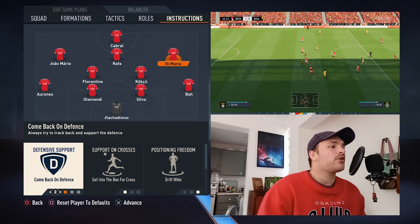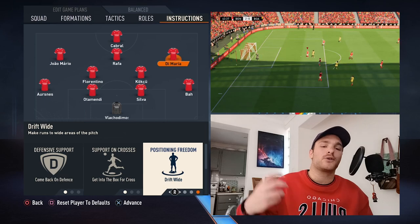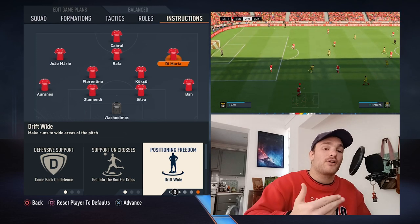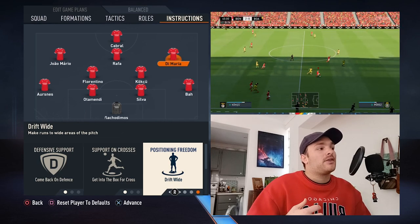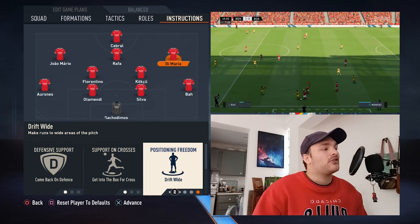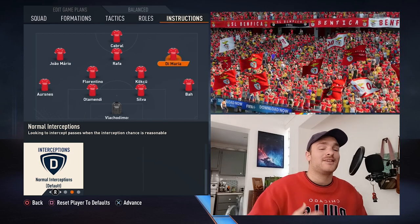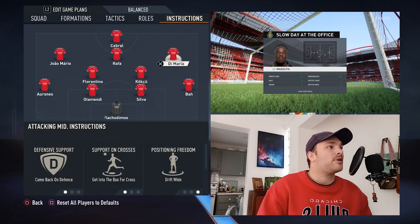Starting on the right-hand side, we've got Angel Di Maria. He is set to come back on defence, get into the box, and drift wide. You do have forward runs on, which already stretches the defence, but this is a further element of the defence being pulled. You've got a full-back bombing on, so it adds a nice element on that wide right-hand side where the opposition doesn't know exactly who to mark — a nice element of surprise. And it does get the best out of Angel Di Maria. Of course, he's not the fastest anymore and he is aging, borderline retirement, but he is still a serviceable superstar that Benfica can definitely use.